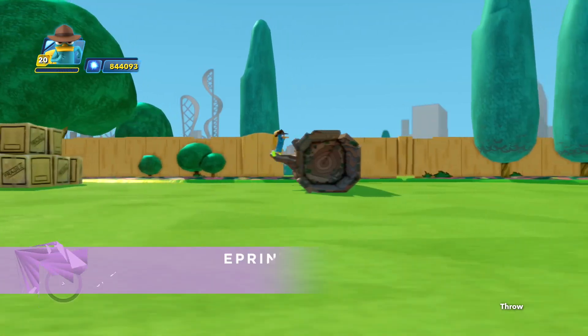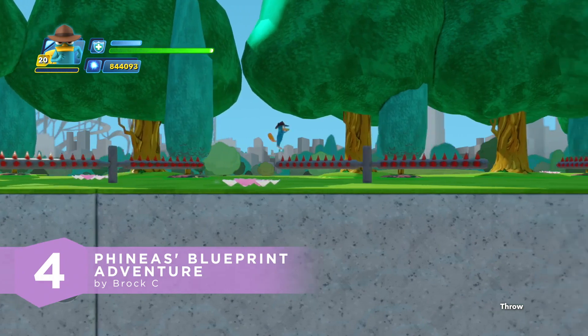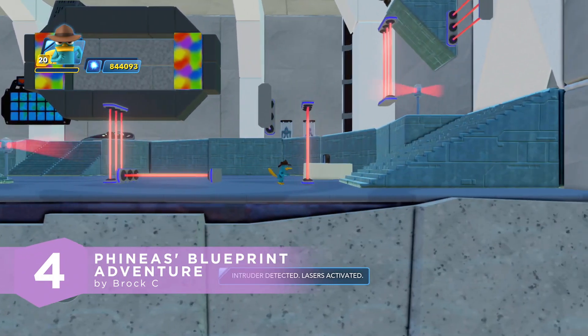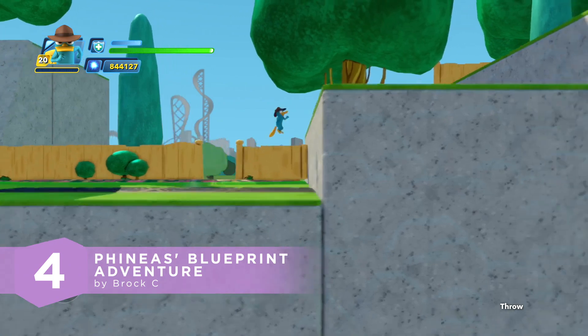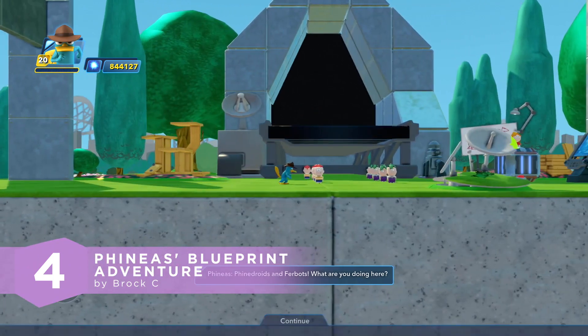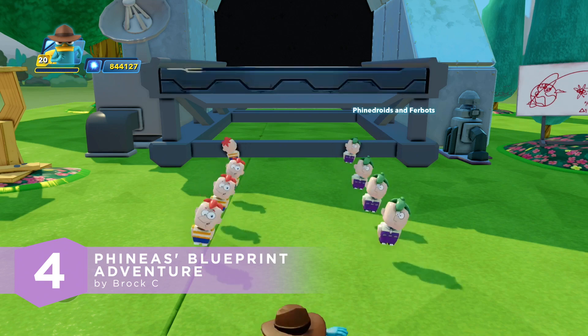So in the number 4 Toy Box, we join Phineas on a crazy adventure through Danville. Here's Phineas' Blueprint Adventure by Brock C. Phineas and Ferb are building a flying car, but they need a blueprint to build it. Phineas must go on a dangerous adventure through Danville to get that blueprint. Sometimes the shortcut isn't always the safest route. The Phineas and Ferbots part was so random — we were cracking up.